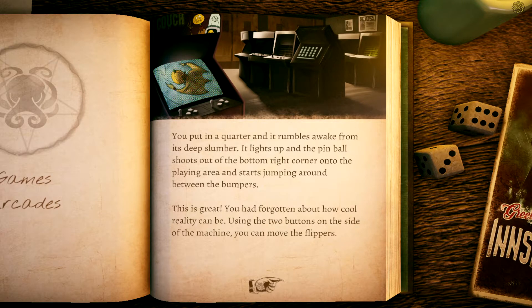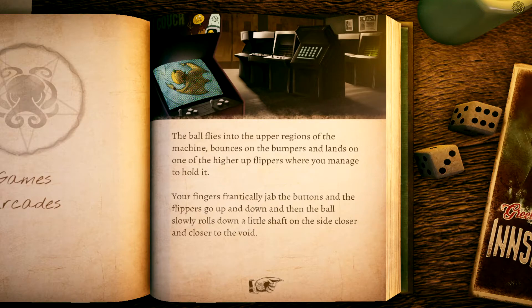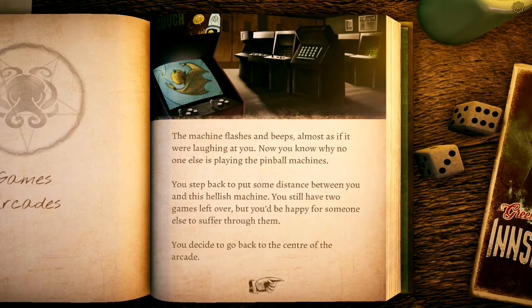The machine rumbles awake from its deep slumber. It lights up and the pinball shoots out into the playing area. Using the two buttons you move the flippers — considered and focused. The ball flips into the upper regions, bounces on bumpers. Your fingers frantically jab the buttons, and the ball slowly rolls down — closer and closer to the void. You start screaming. The frantic flippers lift the ball a fraction, but then you drop it right into the middle. You've lost before the game even properly started.